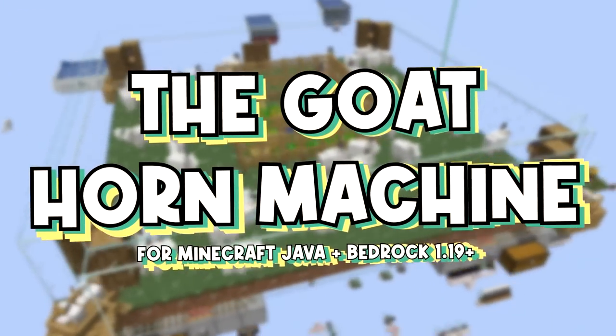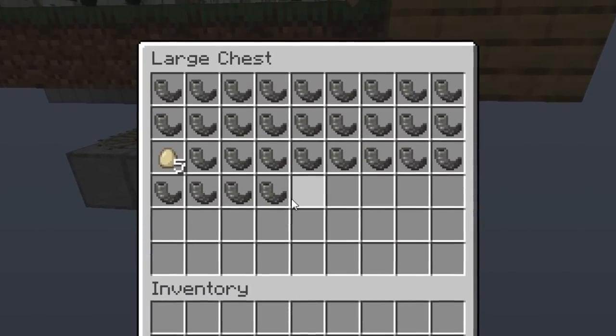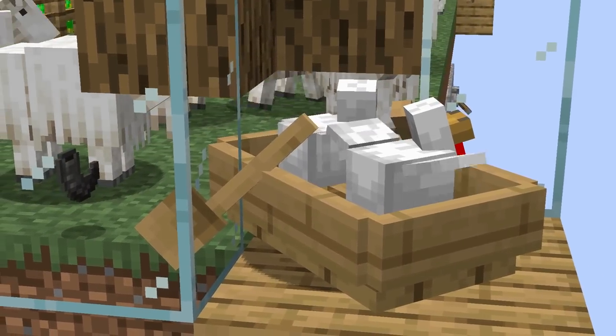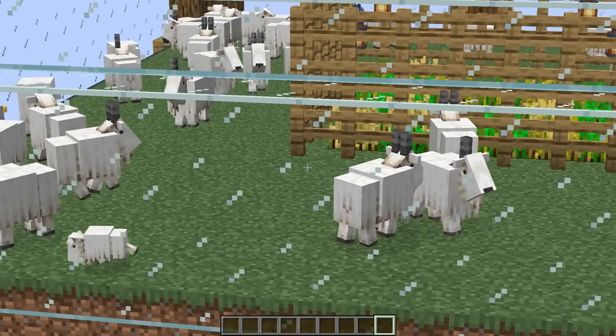In this one I'm going to show you how to set up my super simple efficient goat horn machine. Set this thing up in your world and in basically no time you'll be completely overrun with goat horns — way more than you'll ever need. And depending on how you set it up, maybe you'll even get a little bit of eggs and some extra wheat too. If you like it, subscribe. If it helps you out, let's check out the materials.